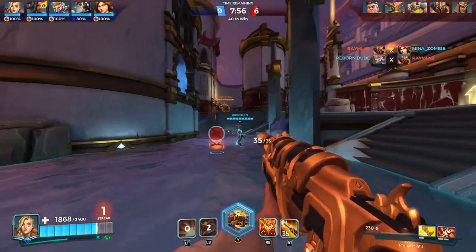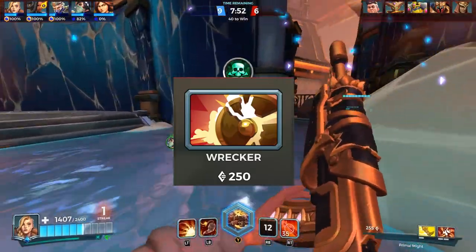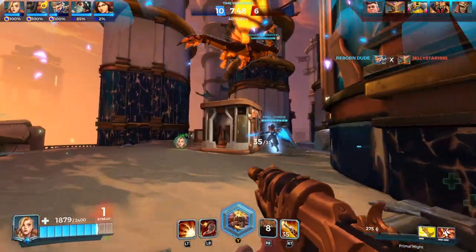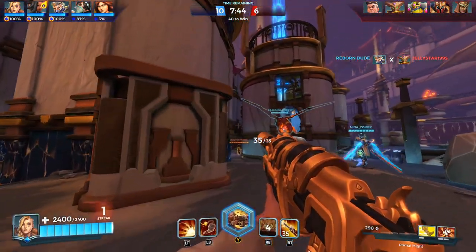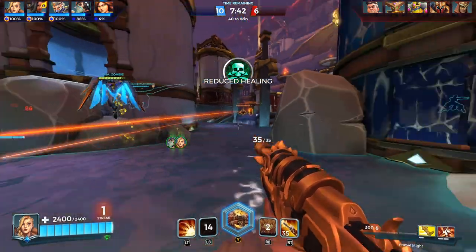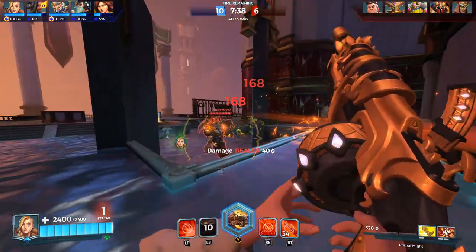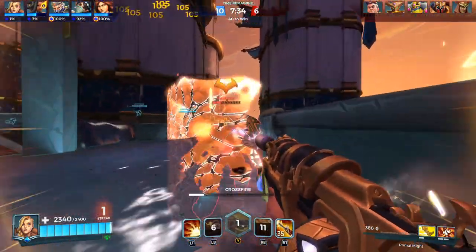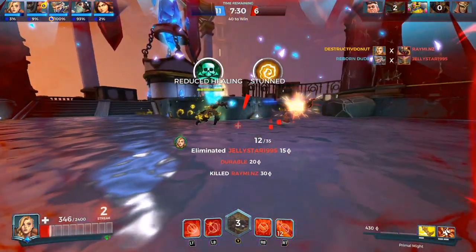The second perk is Wrecker — your weapon attacks deal 20% increased damage to shields. Pretty self-explanatory: if the enemy is running shields from champions like Ash, Barik, Torvald, or Ruckus, your shots will do increased damage to them. If the enemy team has a lot of shield-bearing champions, go ahead and buy this perk. If you have a high rate-of-fire weapon it'll help your team a ton by constantly bringing those shields down.